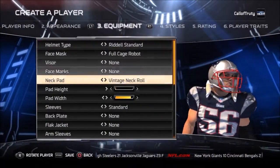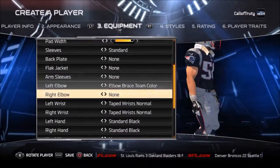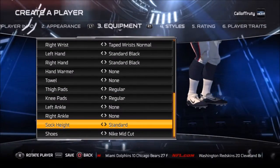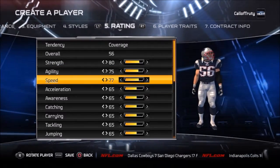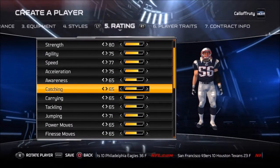Teddy Bruschi was actually a three-time Super Bowl champion with the New England Patriots and a five-time AFC champion. He also lost two Super Bowls — one early in his career and one late. The first was against the Packers in 1996, when the Patriots won the AFC but lost in the Super Bowl. And then in 2007, the Giants ended up beating the Patriots in the Super Bowl, which kind of shocked the world.